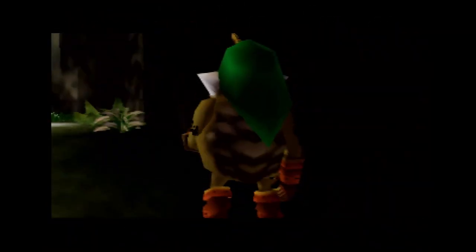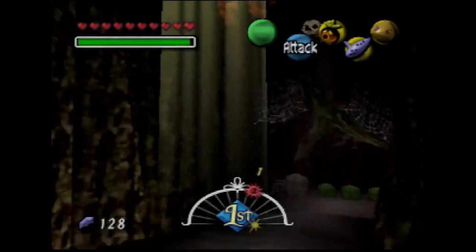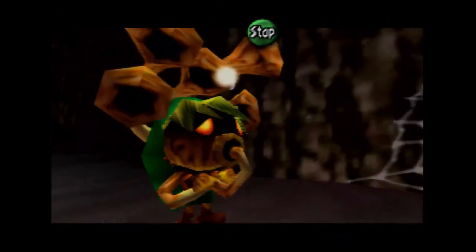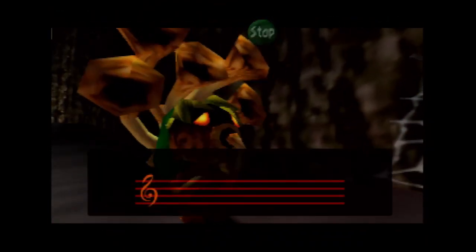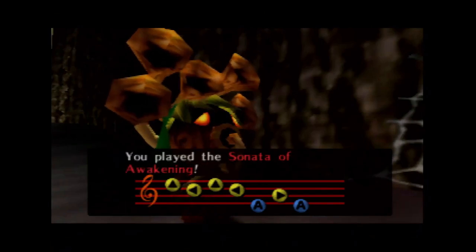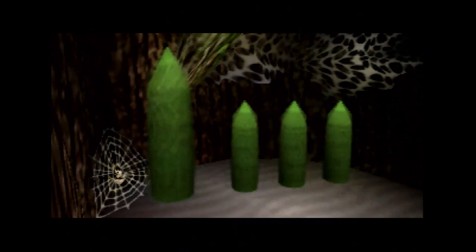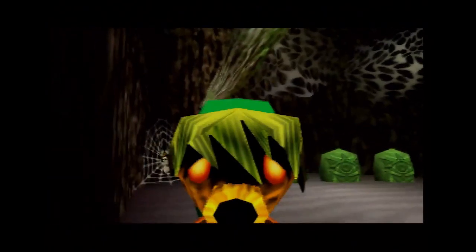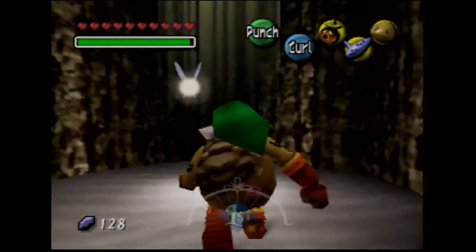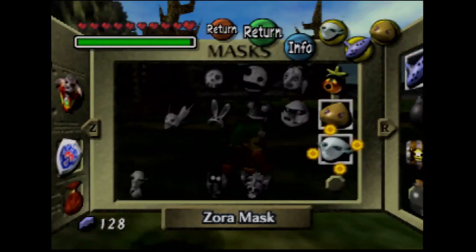There's one more location, so I'll cut to where it is. Okay, this is the final location. We've now collected two pieces and we're about to collect a third. We're gonna be raining with heart pieces in these subsequent areas. We do need the Zora Mask though, so we're gonna go grab that.